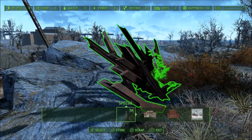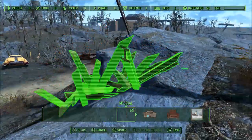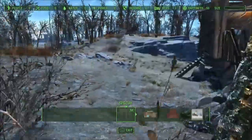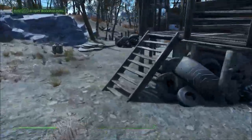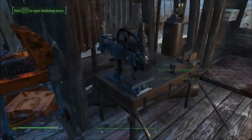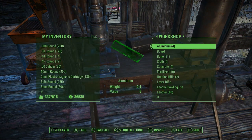We could just move the spikes rather than scrap them. I want to check the workbench up here to see if it's actually attached to the main workbench. We've got the weapons bench linked — yep, that's nice.